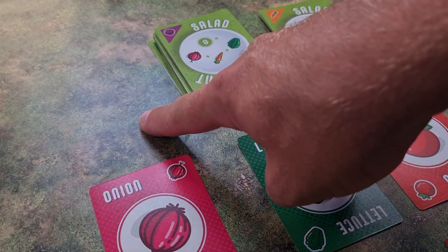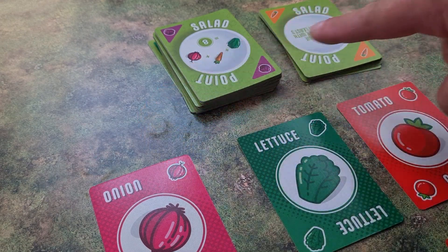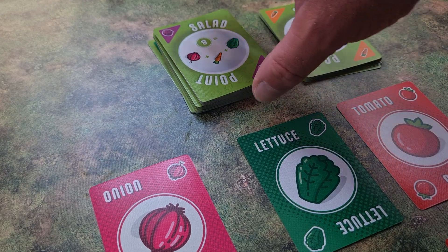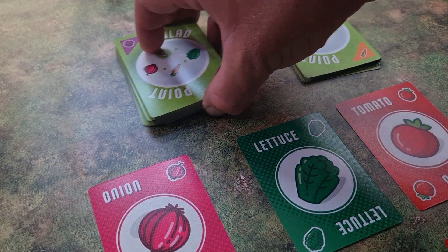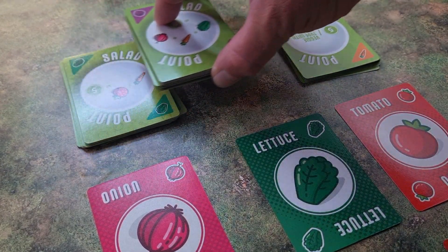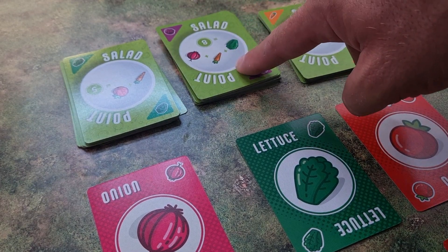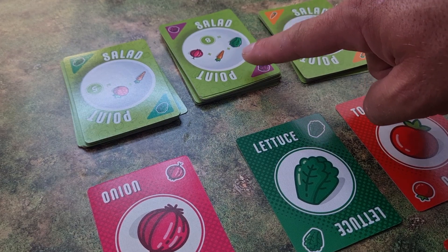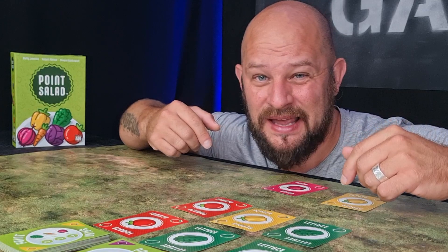If you ever empty out one of the point card draw piles, you take the biggest pile and split it roughly in half, but you remove the bottom part, leaving the top part of the deck you've just split. So the points do not change. Then the turn goes over to the next player.